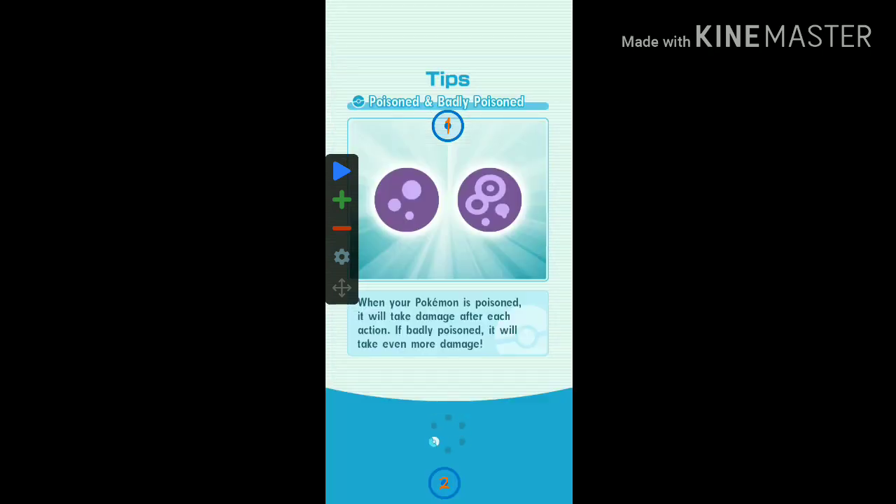Now as you level up Rosa, you'll also get level-up manuals, so you can use them to level up Solgaleo and Skyla.